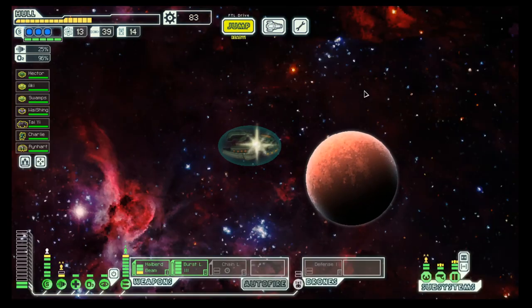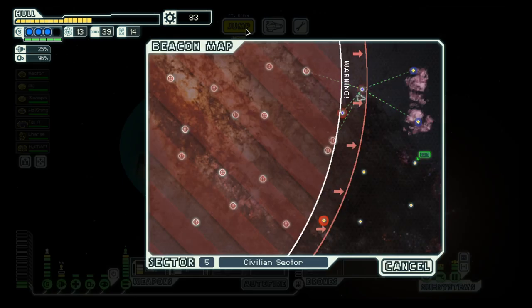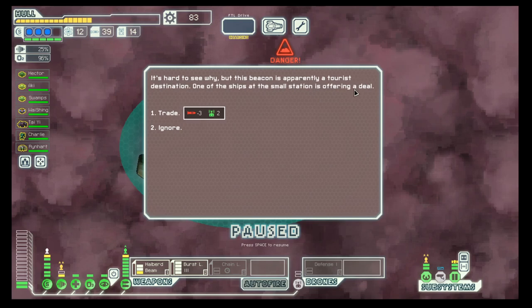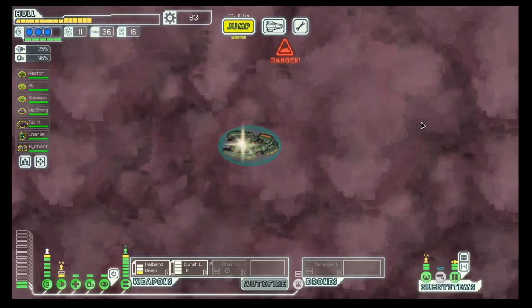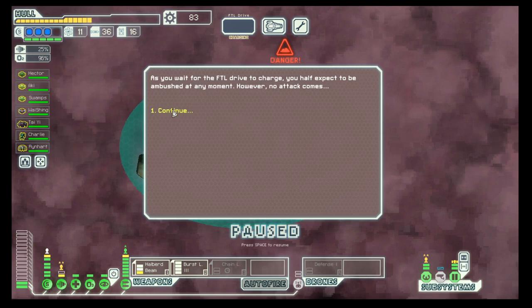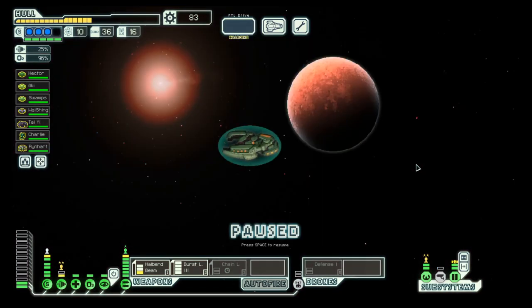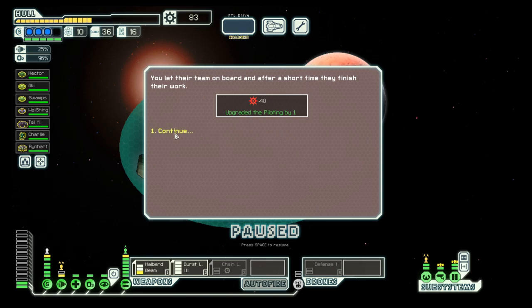And on to the distress beacon. No, no, no, no — nothing here. On to the exit. Inquire about their specialty — upgrading piloting for 40, which is normally 50, so let's do it.